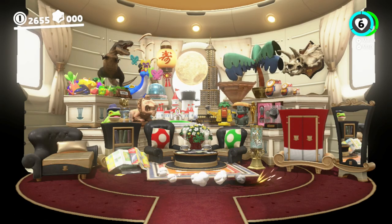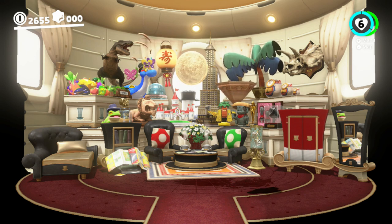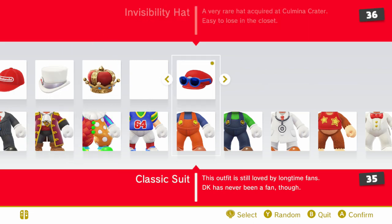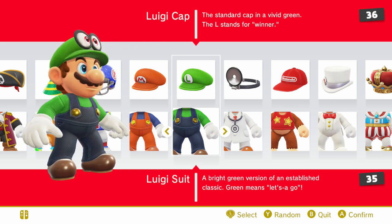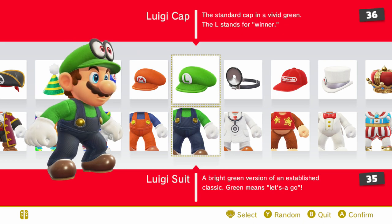I guess as long as we're in here, you could take a look at all of our collectibles. We've got throughout the time that we've had collecting purple coins and stuff like that. And that's where the invisibility hat is located. Anyway, let's go ahead and choose something else. Like maybe, perhaps we'll be Luigi for this.